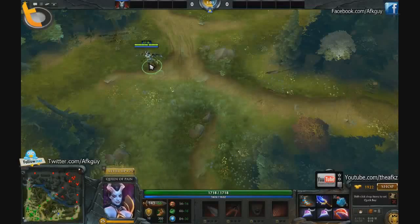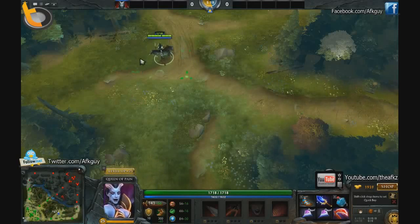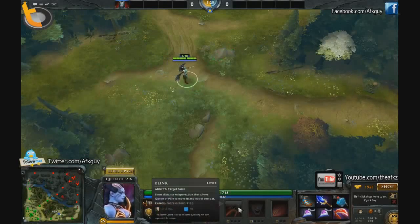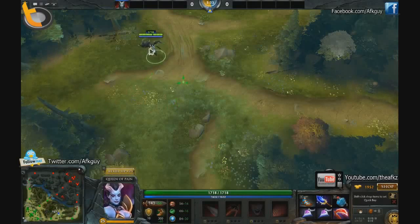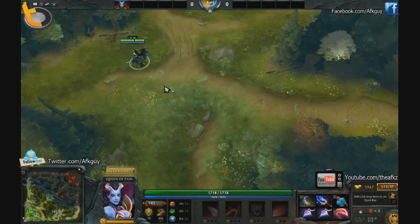Going over a guide for Queen of Pain. She's a very mobile hero, usually solo mid, but she can also handle the suicide lane quite well, mainly because of her high mobility and good ways of pushing down the lane. She has good slows and is very strong in mid-fight and team fights with her mass AOE, and she turns into a good semi-carry late game.